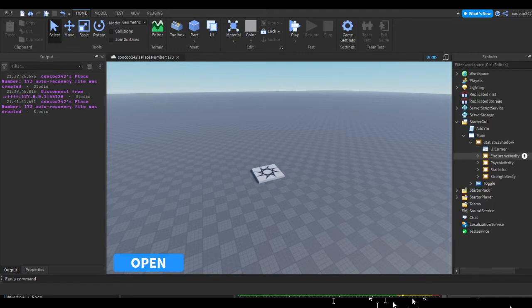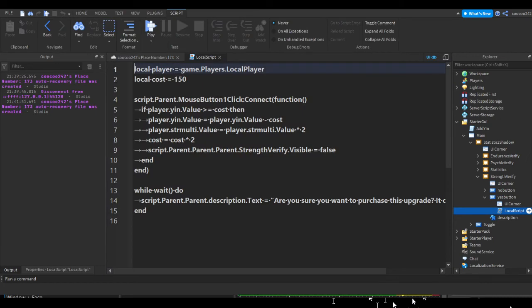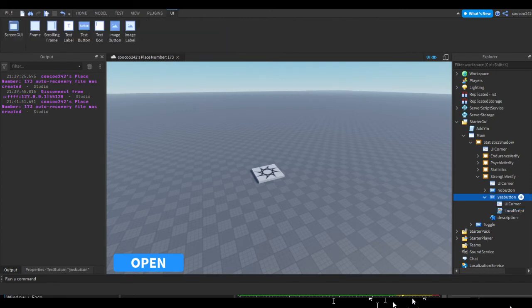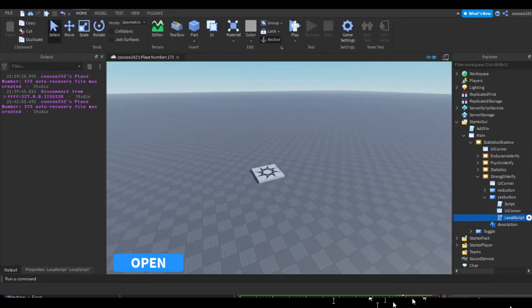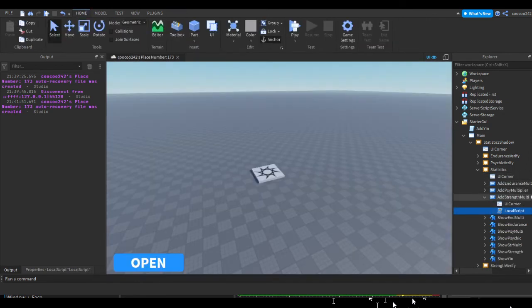Now we've done Endurance Verify and Psychic Verify, so let's do Strength Verify. Go to the Yes button, copy the local script, press the plus on the Yes button in Strength Verify, add a script, paste it in, and replace the local player line with script.Parent.Parent.Parent.Parent.Parent.Parent. Go back and remove the local script. We should be done reworking that part of the system.